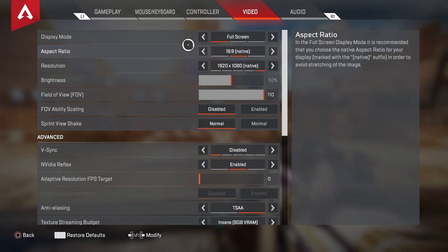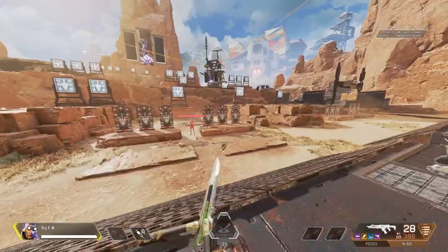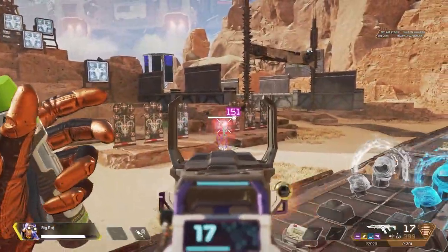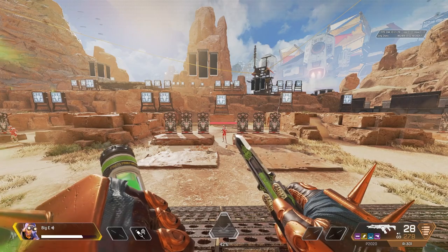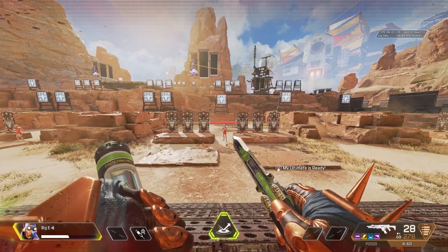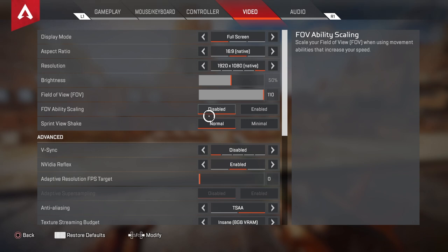Video settings are subjective for whatever your PC or build is, but one thing I want to encourage everybody to disable is FOV ability scaling. This drastically affects Octane and Bloodhound. With FOV scaling disabled, when I stim, everything on screen looks exactly the same. But when it's enabled — which is the default — you can see the screen warp when I hit stim, making the target in front of me appear tighter, which actually affects your sensitivity. Make sure you have this disabled.